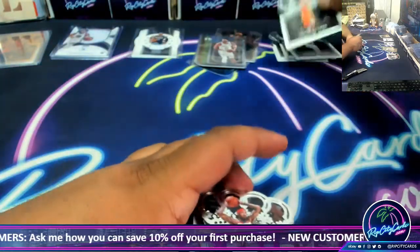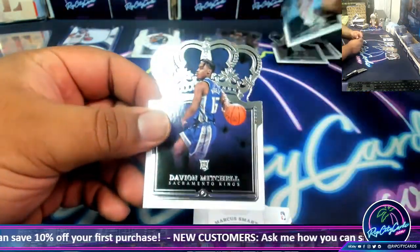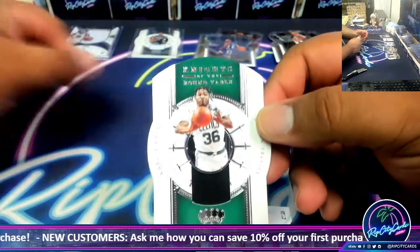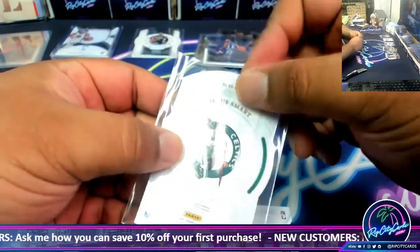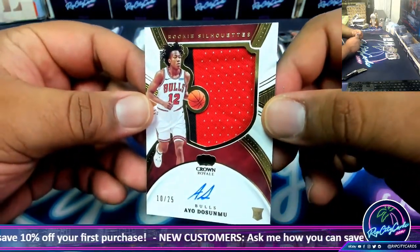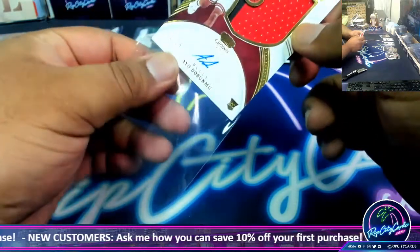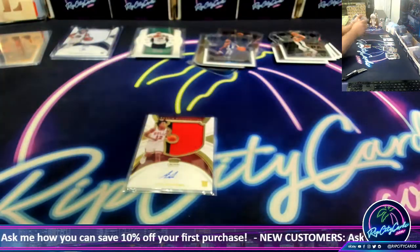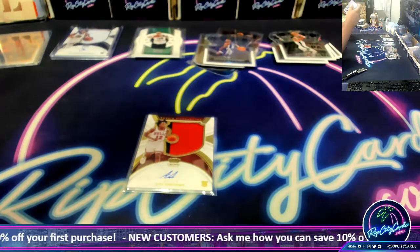We got Devin Booker Suns, Ingram Pelicans, Tatum Celtics, Davion Mitchell rookie for the Kings, and a relic for the Celtics — Marcus Smart. And Ayo Dosunmu — nice rookie silhouette two-color patch, numbered 10 of 25, on-card rookie auto. Very nice. That second box was better than the first, but two solid boxes with rookie autos in them.